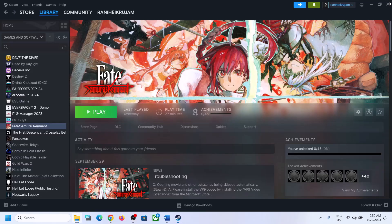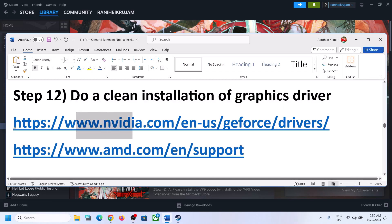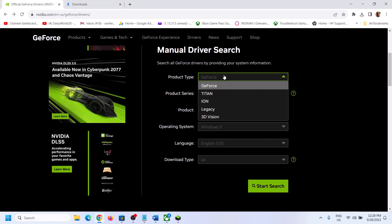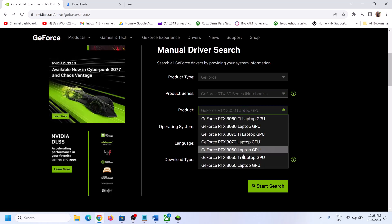The next step is to do a clean installation of your graphics driver — this is very important. If you have an NVIDIA card, go to the NVIDIA website; if you have an AMD card, go to the AMD website. On the NVIDIA website, select your product type — for me it's GeForce — then select the right series and graphic card.